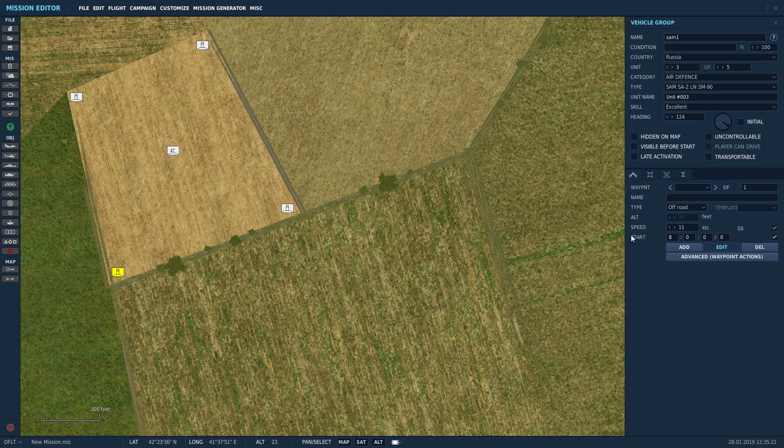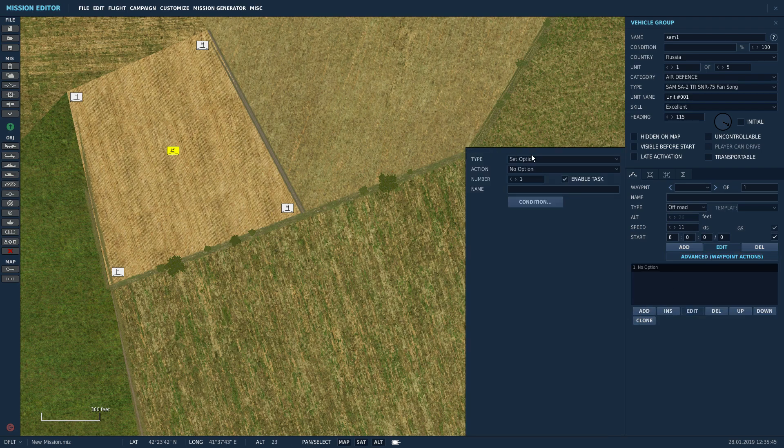From here, click on Advanced Waypoint Action. Click Add, Set Option — ROE, Weapons Free. Make sure that rules of engagement is Weapons Free — that means it can fire when ready. We're going to add another one: Set Option, Alarm State. Instead of Auto, set it to Red State.